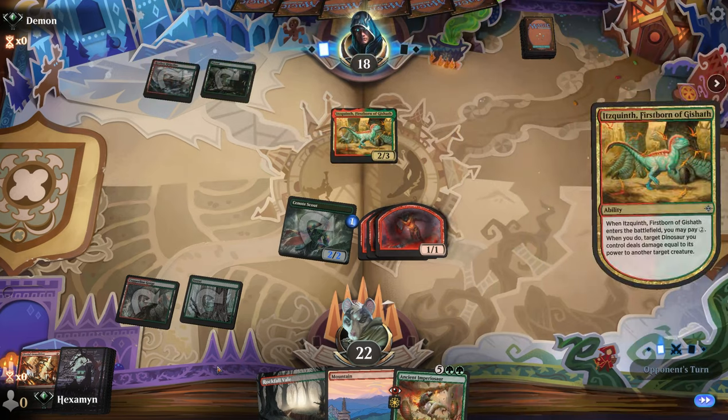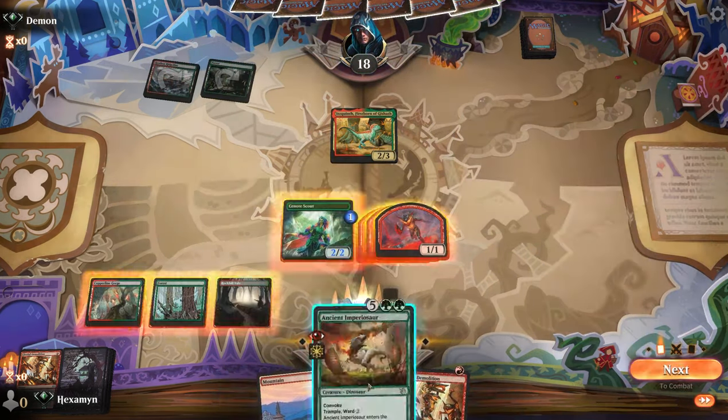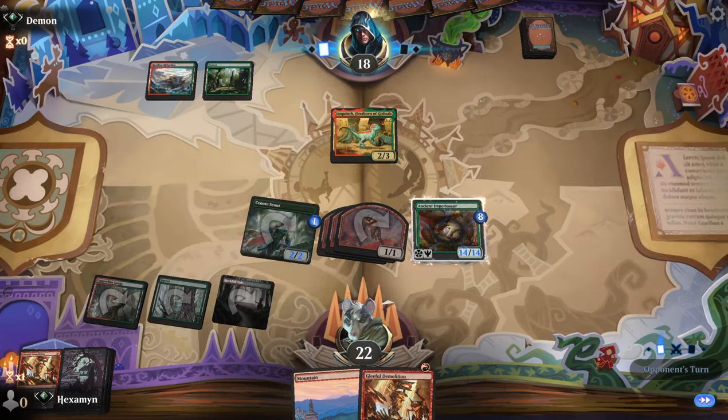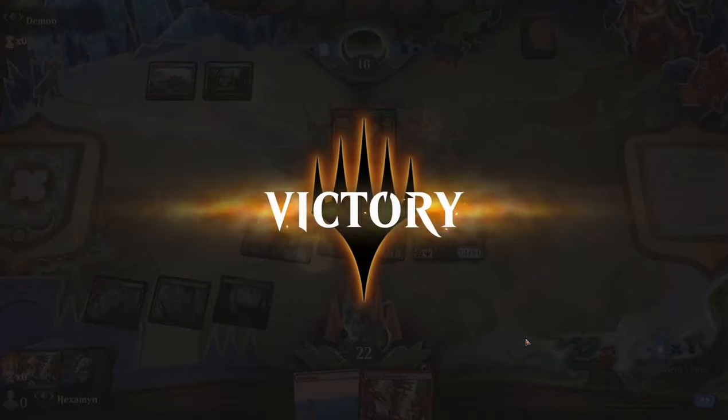Opponent has Itzquinth — a card that was originally in this deck and works nicely if you've got a massive dinosaur already on the battlefield. But let's just go for the Imperiosaur. It has Ward 2, so I don't think they can deal with it this turn. And they definitely can't, because they scoop it up on turn 3.